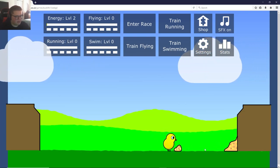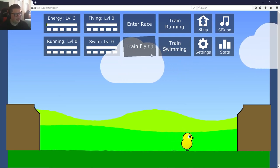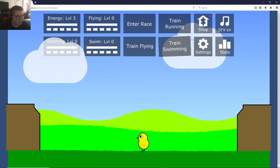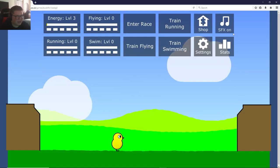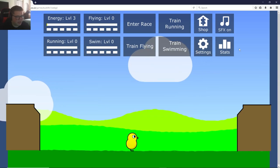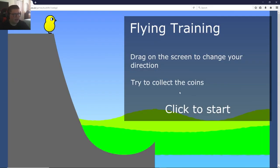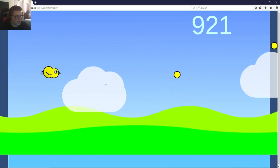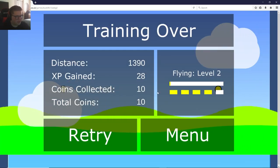Let's go ahead and give the duck a little bit of food. There we go, so it increases energy. So we have energy, flying, running, swim. We have all of these places where we can train. We have a shop where we can kind of customize and also grab some seed settings and our stats. So let's go ahead and go flying. Drag on the screen to change your direction, try to collect coins. We can fly a little bit and collect some coins, which will help us get more seed.